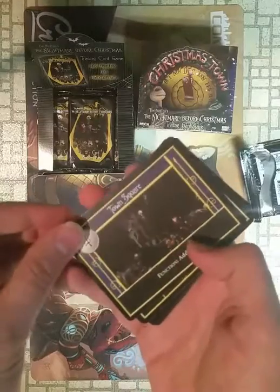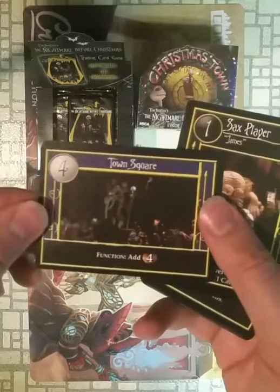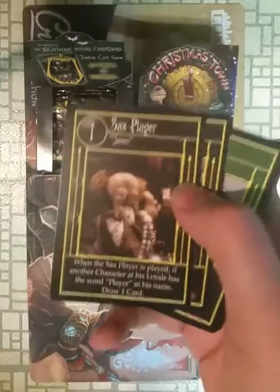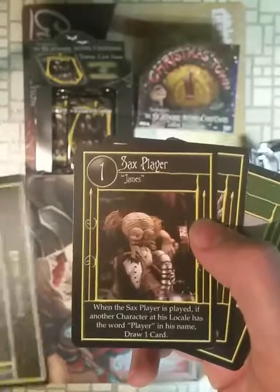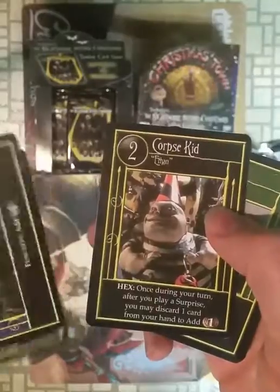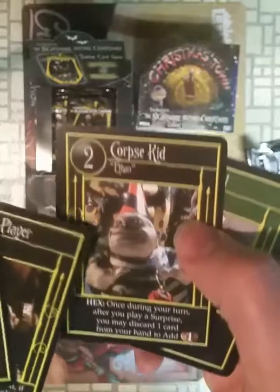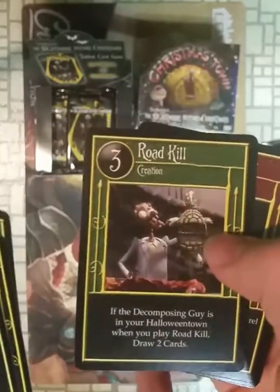The first ones you're going to get are the commons — the eight commons. You can get a location, which is always sideways. You can get a local card, which is all the locals in Halloween Town. They'll have a little number — that's their scare number. Then it has the name of the card and the name of the character. We also got creation cards; those are also in the game. They have scare points.